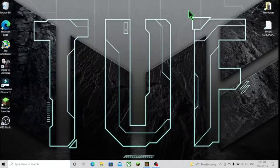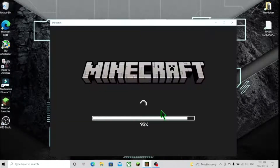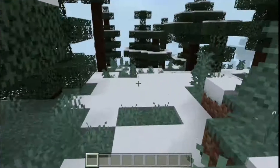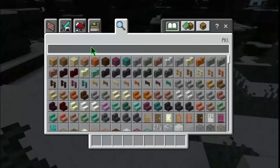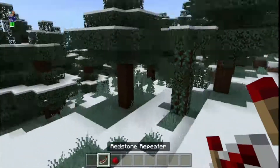Hey guys, welcome back to another Cal and Black Games video. Today we will be learning how to make an infinite redstone clock. First, you'll need a redstone repeater — those are the only two items you need.